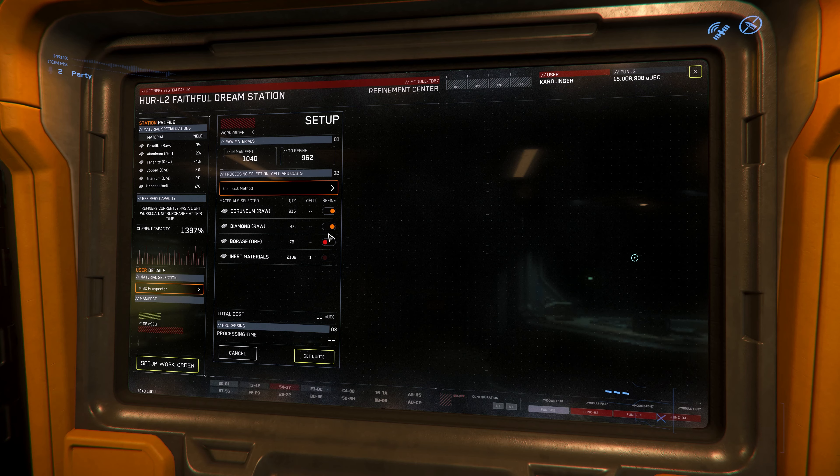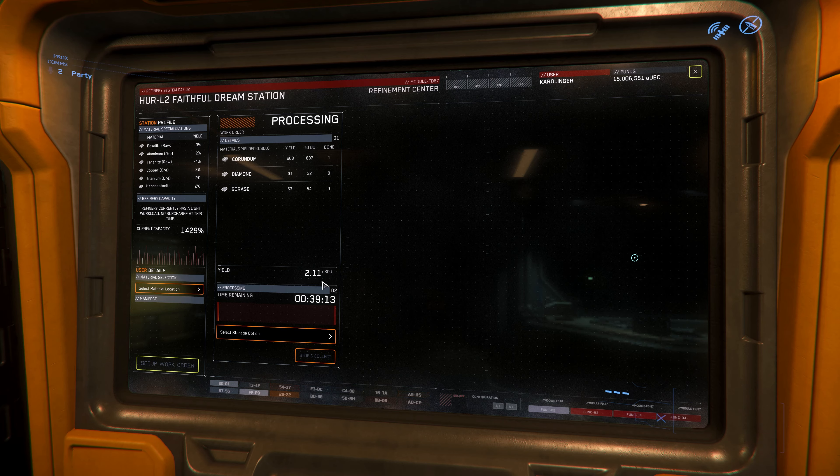This is where the new mining UI comes into play — not only for the ROC but also for the Prospector and Argo Mole. On the left side we see the energy from our mining laser, and on the right side how much energy arrives in the rock. The green area is what we need to hit, and if we give too much energy we get the red area and overload. The new mining UI is very well done and really clear. If you've been oriented to percentages and numbers before, you'll need some adjustment — almost all elements are now graphically structured. After a few minutes you've already gotten used to it and won't want to go back to the old system.